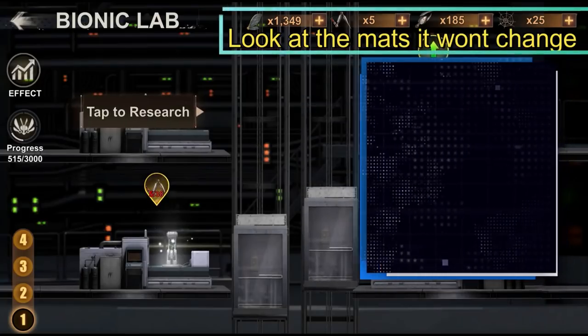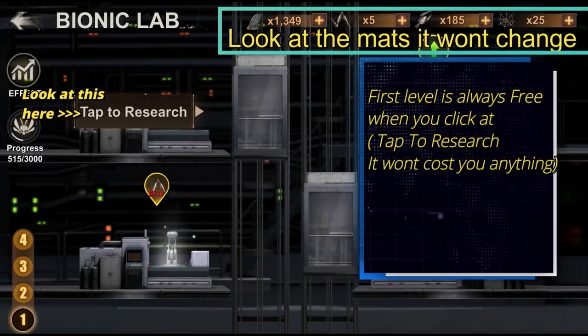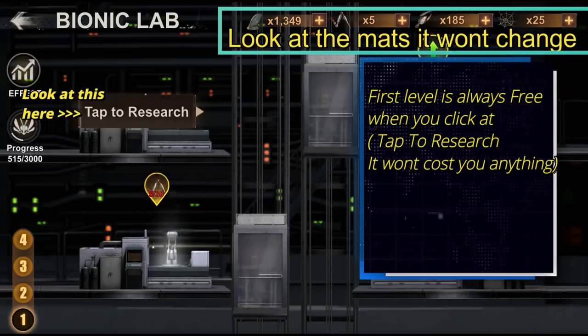General rules: The first level of every device is free of cost, which means by just clicking on the device you will unlock it and get free stats.